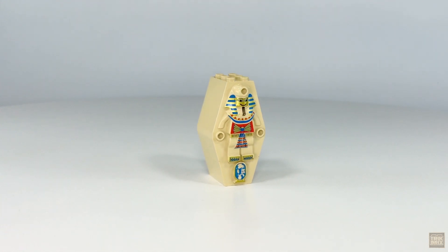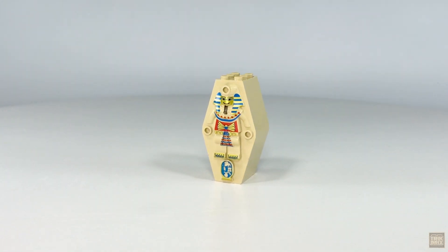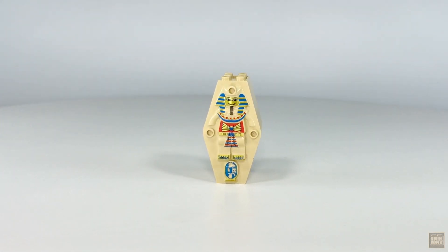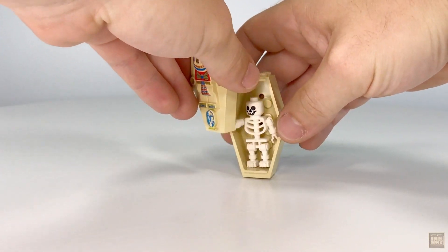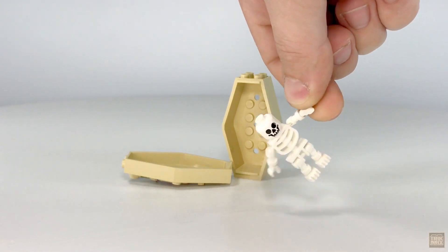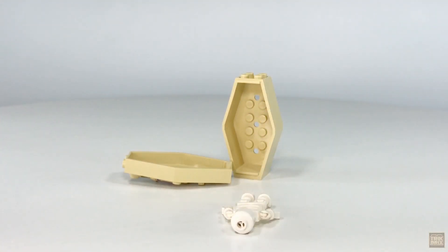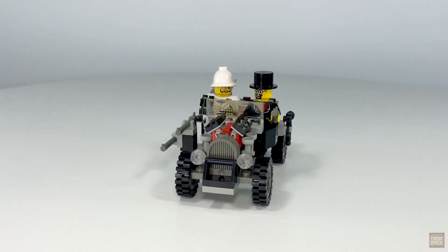Moving on, we've got a little something for Doc to examine in the form of a beautifully decorated sarcophagus. This was cutting-edge printing for LEGO back in 1998 and it still holds up today — I love the metallic gold accents contrasting with the red and blue ink. Crack it open and you'll find an old friend of Pharaoh Hotep, perhaps — a standard old-style floppy-armed skeleton with no additional accessories.